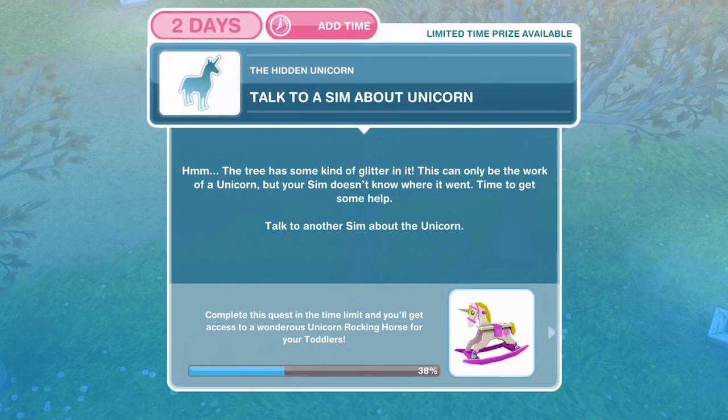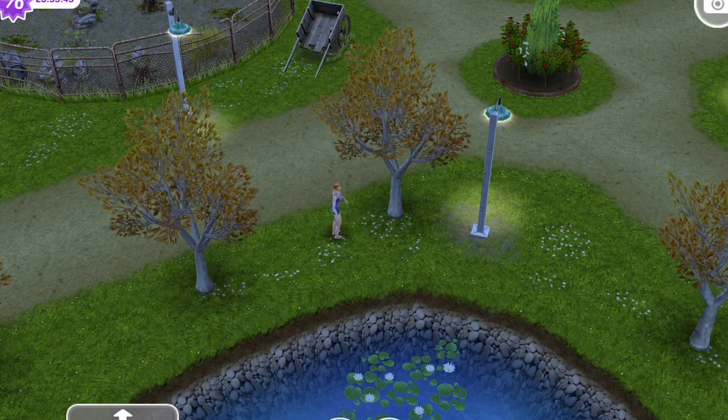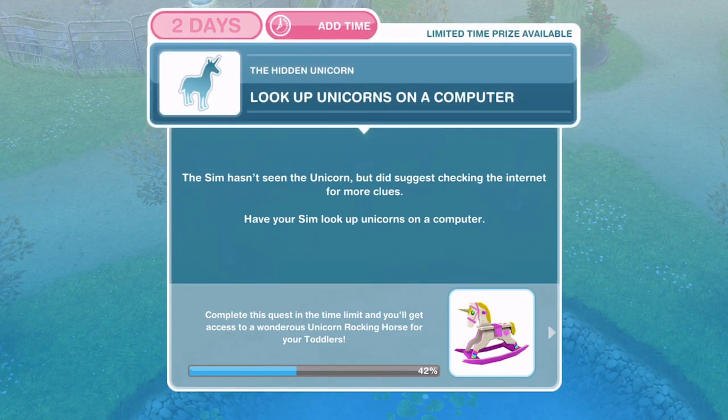We have investigated the tree. Now we need to talk to a Sim about the unicorn. The tree has some kind of glitter in it — this can only be the work of a unicorn, but your Sim doesn't know where it went. Time to get some help. Talk to another Sim about the unicorn for one minute and 30 seconds.